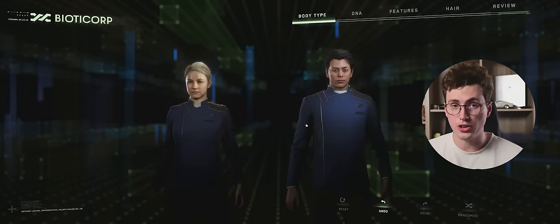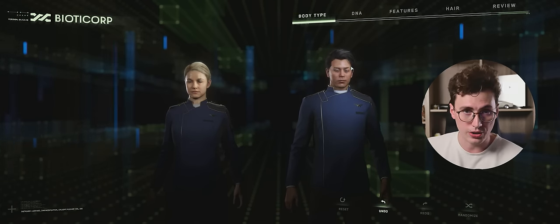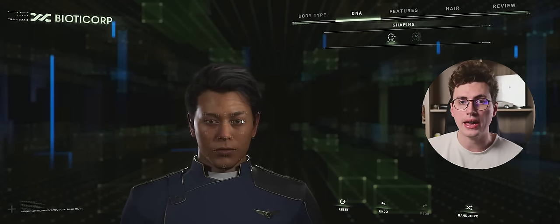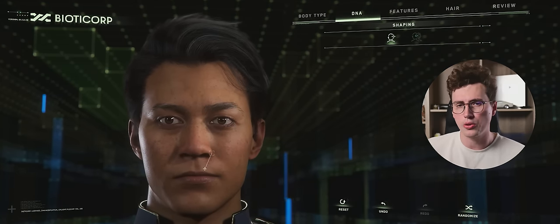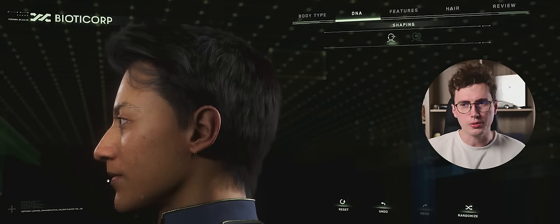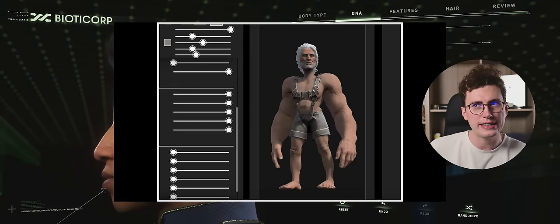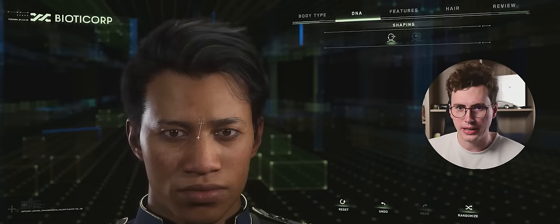The character customizer is also getting its update in 3.23, like what we saw at the Squadron 42 presentation. That means a lot more customization for character heads, including a new sculpting tool that lets you more specifically change how your character's face looks — though it's still based on the DNA system, so extremely unusual faces may be limited. There was no mention of new beards, hairstyles, or hair coloring with this update, so we'll have to wait and see.